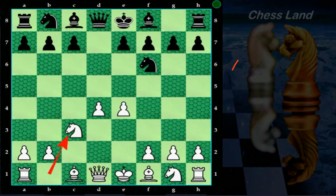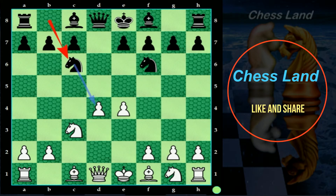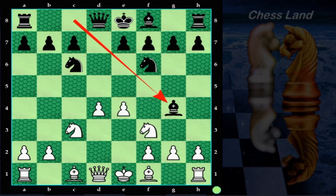Bring your knight to c3 to support the e4 pawn. Black knight moves from b8 to c6, attacking the d4 pawn. White then brings the g1 knight to f3 to support the d4 pawn. Now white has more control in the center and can easily develop the pieces. In this situation, the most common move from black's side is bishop to g4.